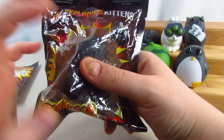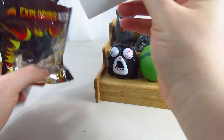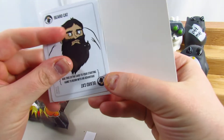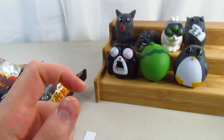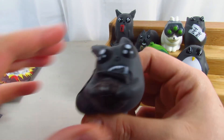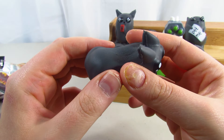Our last one is the one with the grenade. This is Grenade Kitten — look at his little tooth, that's funny. The bonus card is a cat in someone's beard, which is a different one. Very cool, squishy and everything. These are really cute toys.